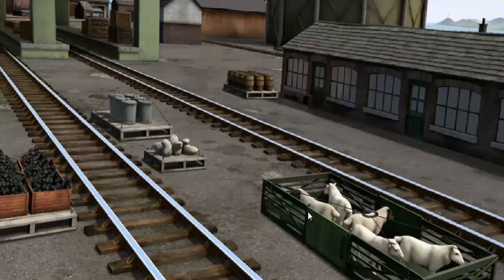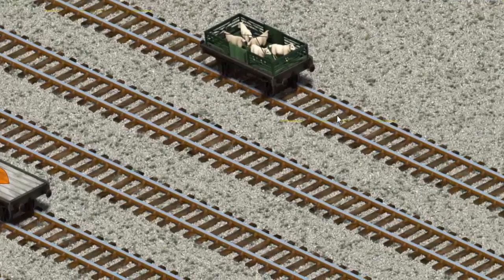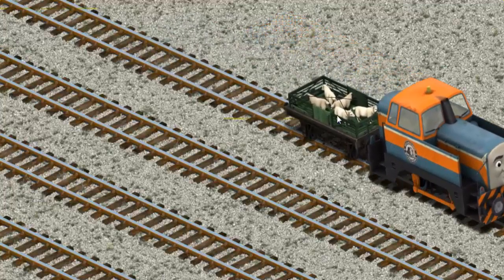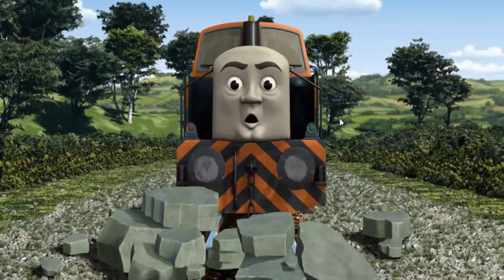It's a busy day at Brendam Docks. Thomas and his friends have many deliveries to make. Den must deliver the sheep to Farmer McCall's farm. Help Cranky find the sheep. You found them! Let's lift and load.